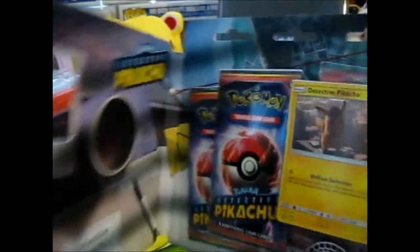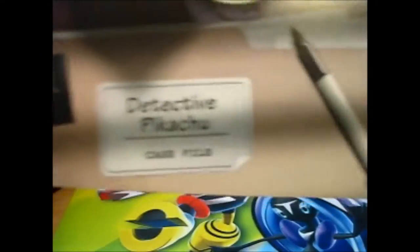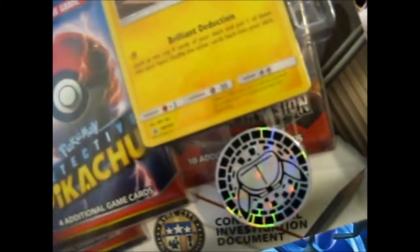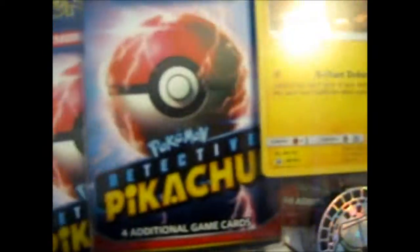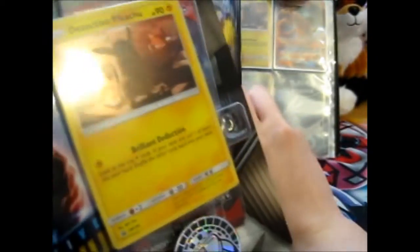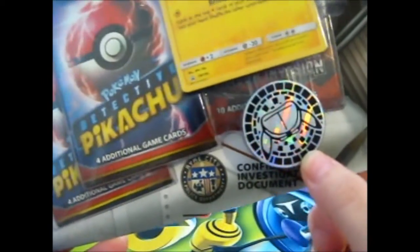This one has an open-y thing to it as well — or it's not Valkyra or whatever. This time it's just a piece of plastic and another piece of plastic. That's what it is on the inside. We get two Detective Pikachu booster packs, a Crimson Invasion, and another promo — which I believe is the same one. Yeah, same one. And we got a little coin thing here.